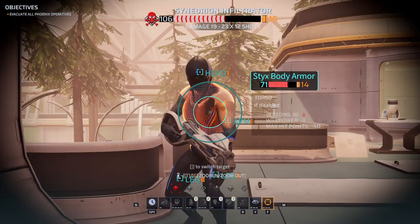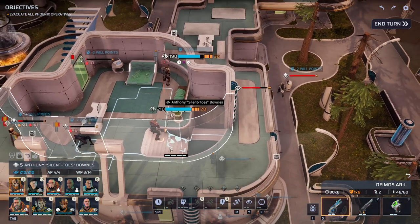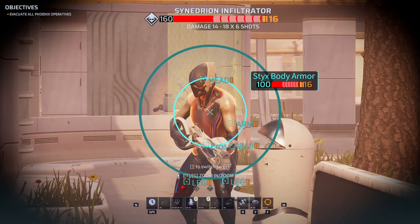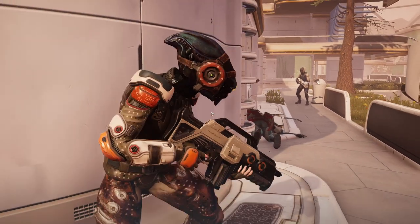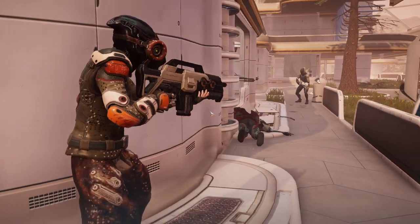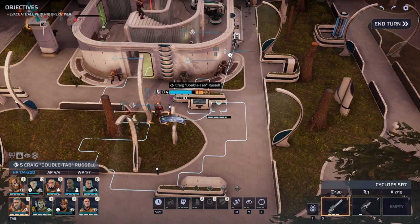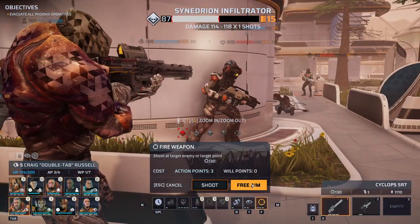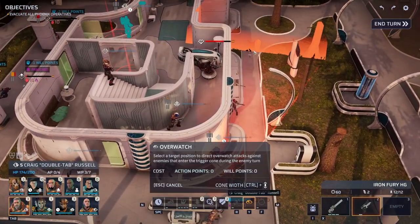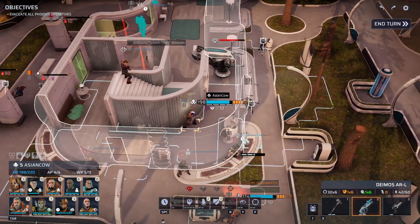There's still one infiltrator over here — and now finally they show themselves. Nice — Vincinci gets the unique chance to take someone from a hundred to zero. Fantastic. Lovely. Same deal here unfortunately — just not a hundred to zero. Luckily for us, Sineadron actually has very low armor. That's a huge advantage for us.